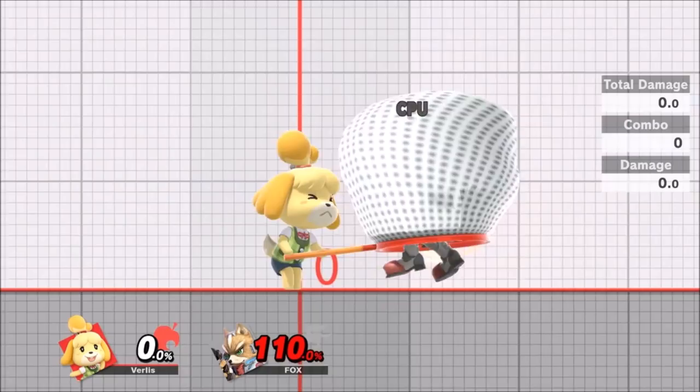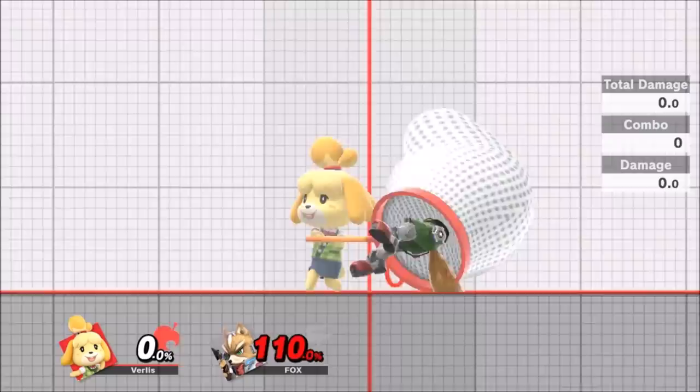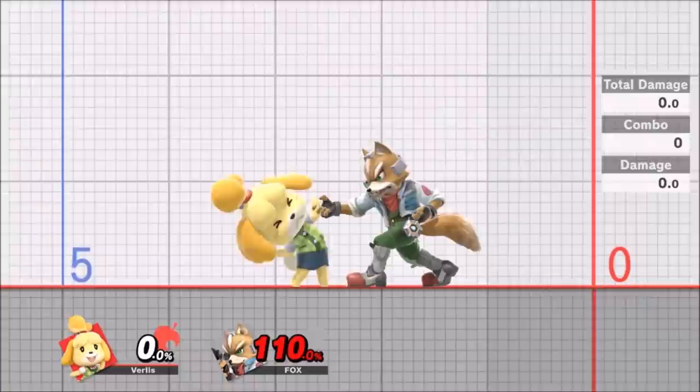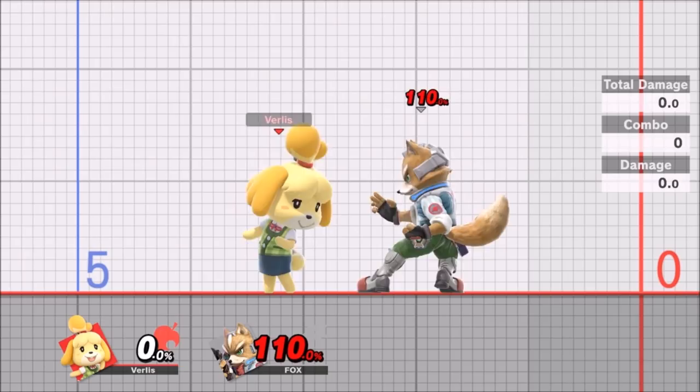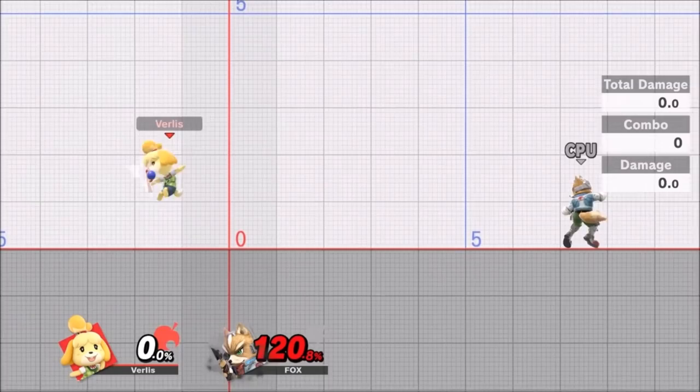Then we have the grab and aerials. The grab is very slow but very powerful. Back throw at 120% near the ledge is going to be a KO — 130, 140%. If you have no other option and nothing else is sticking, you can just run up, grab, and KO them. But the thing is, Isabelle and Villager have one of the slowest grabs in the game — a character can smash and then grab you while yours is still coming in, depending on their recovery frames. Dash grab — you're just going to lose out. You have to be really smart and tricky about using it.